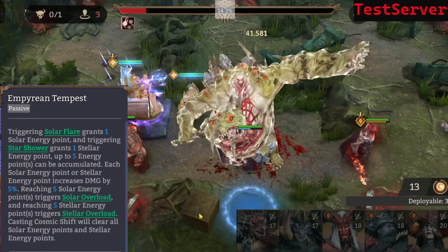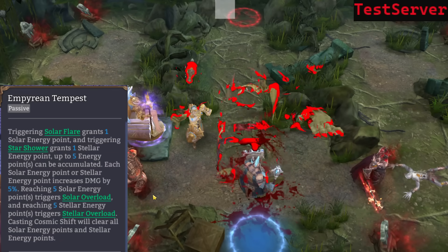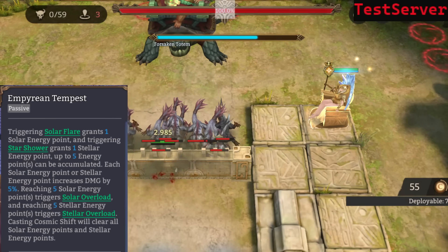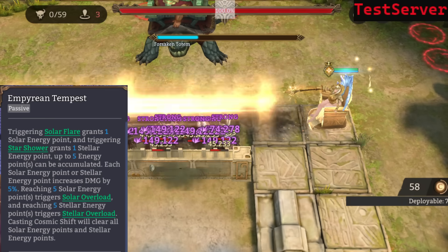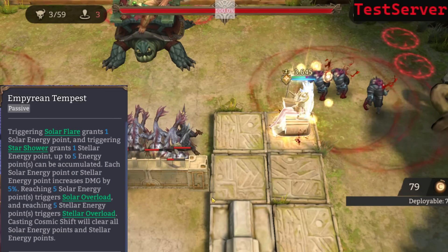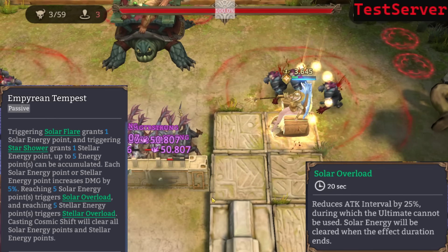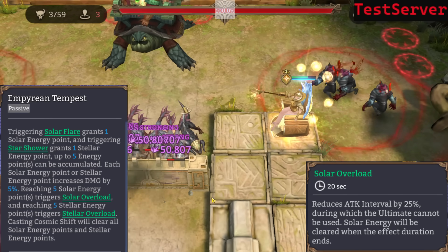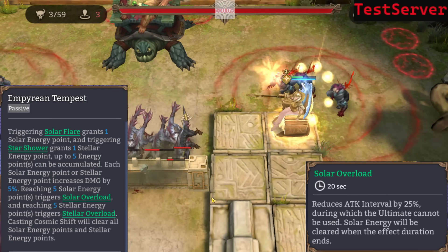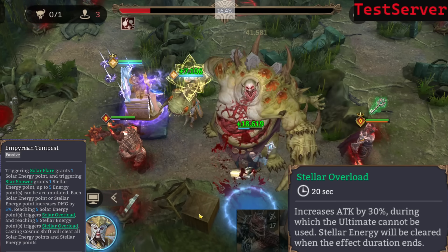Empyrean Tempest: triggering Solar Flare grants one solar energy point and triggering Star Shower grants one stellar energy point. So every four basic attacks you get either a solar or stellar energy point, and up to five of any of those can be accumulated. Each point increases her damage by 5%, so up to 25%. If you reach five solar or stellar energy stacks, you enter Solar Overload, reducing attack interval by 25% — so she attacks 25% faster — but she cannot use her ultimate during it, nor gain any more solar energy. Then we have Stellar Overload, increasing attack by a flat 30%, and again during that overload you can't use the ultimate.